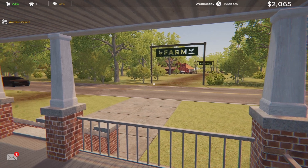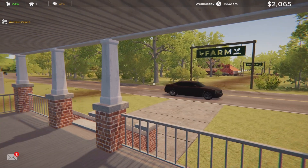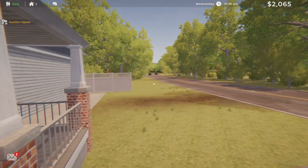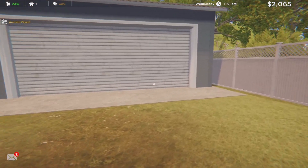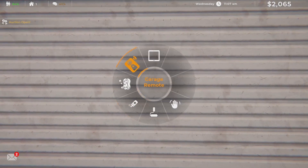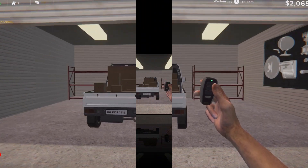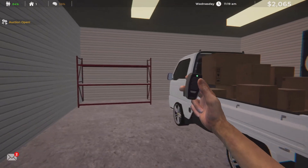Here we are back out at the Estate Agent Simulator, just out here on the porch hanging out. Nice farm across the street. I received a Steam key for Estate Agent Simulator from Keymailer. I'll put the link down in the description. Thank you all for coming back. Let's get this up and see if our furniture is still in there — oh yeah, it's still here!